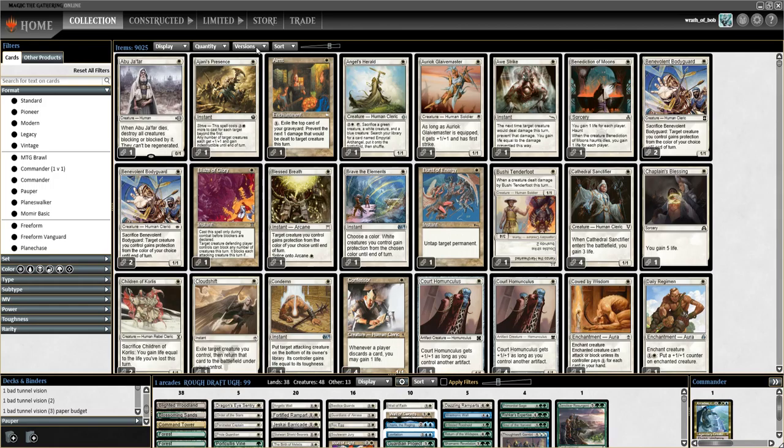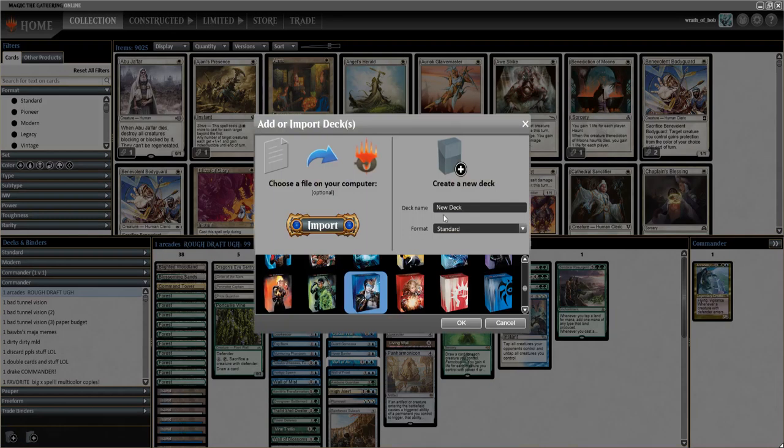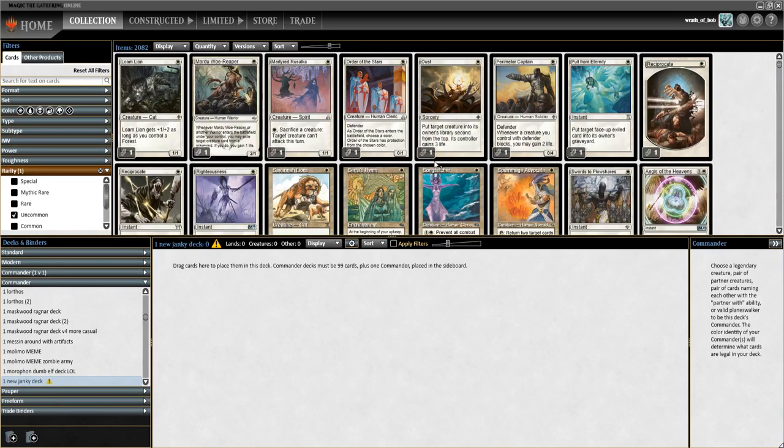Today I'm just going to walk you through building a new deck. I wanted to play and I didn't know what deck to make, so sometimes I just make my own deck. Here we have my collection, and I'm going to create a new deck — I'll just call it 'one new janky deck.' I'm going to change it to commander, and I'll represent that with Oko, the broken. I'll start by looking at some of my uncommons here.